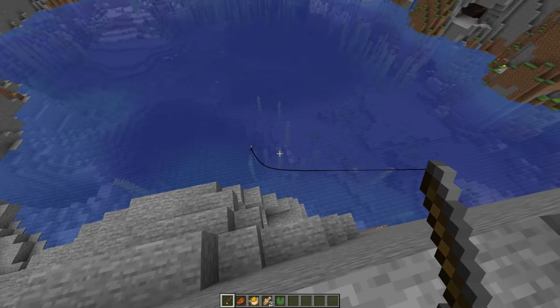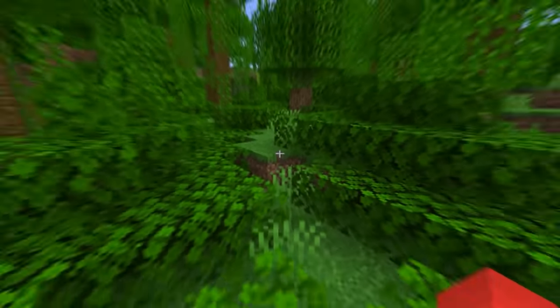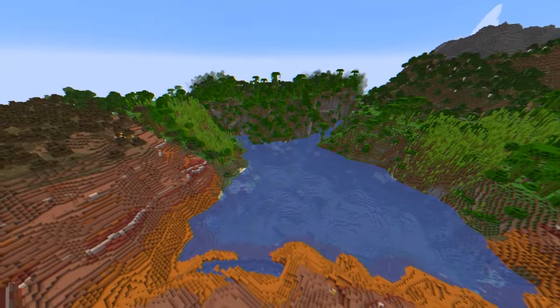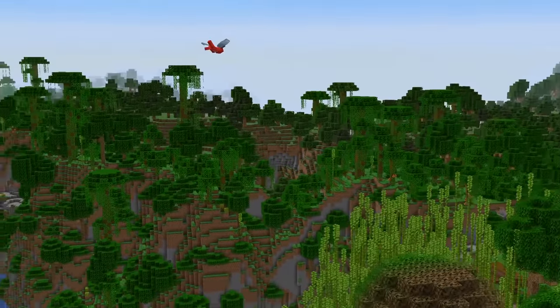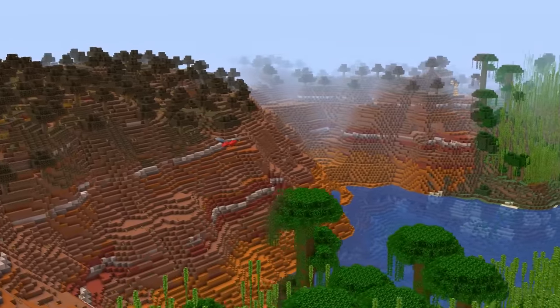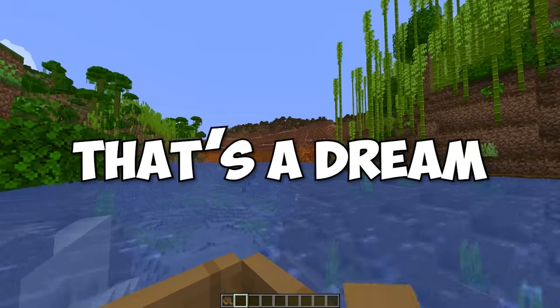Number twenty-six: if you're looking to collect a bunch of stained terracotta without giving up on your vibrant trees, this might be the perfect intersection. As it generated, we've got this beautiful mashup of lush jungle greens with the warm hues of the mesa nearby. And speaking as someone who usually builds in one of those two biomes, that's a dream come true.